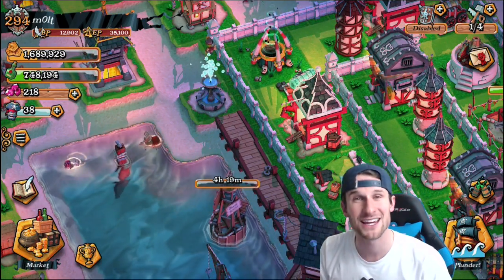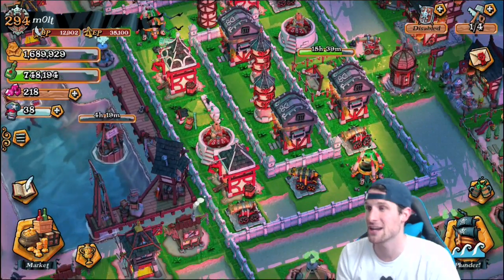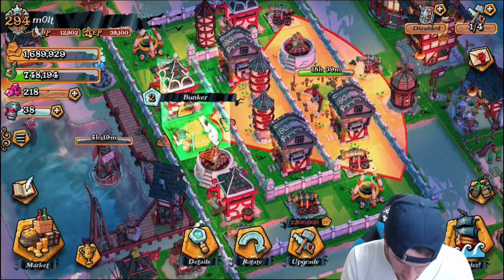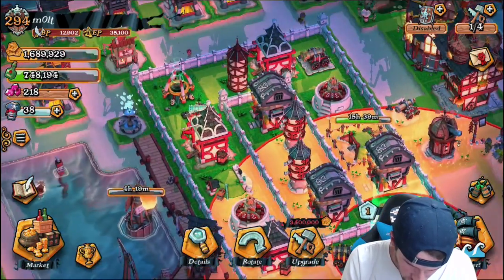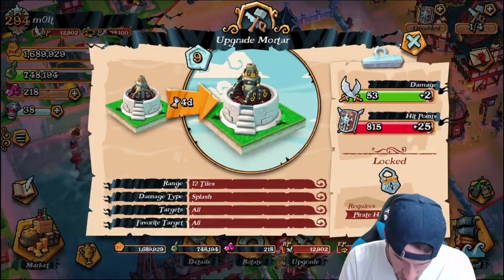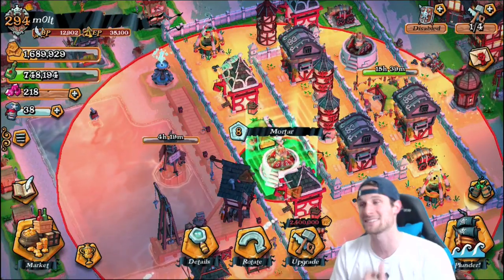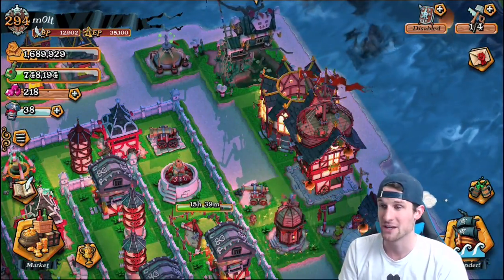Make sure you head out to the ocean, set sail, and work on that. Right now I am upgrading a lot of stuff — I only have one builder available. I am upgrading my bunker here up to level two. We have one mystic mortar and two mystic mortars, and both of our mortars are now maxed out for our current Pirate Hall level, which is Pirate Hall 6, so we can't upgrade those anymore.